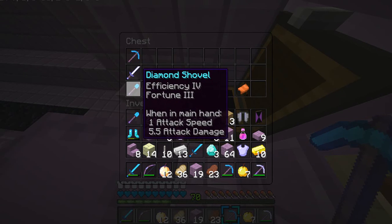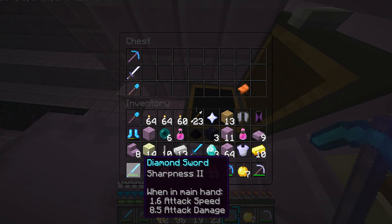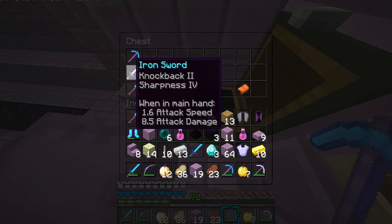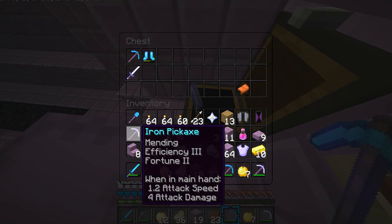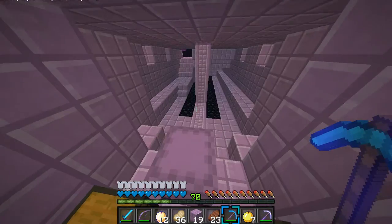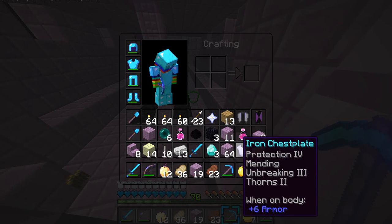Ooh, a saddle! Knockback and sharpness five... four. It does the same amount of damage as my other one, plus I have a sharpness three, so I'm pretty sure I won't need it. I'm not going to grab that. We got the diamond boots in there so I guess we'll grab that. Let's get rid of some of this stuff.